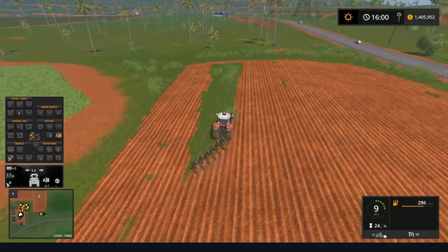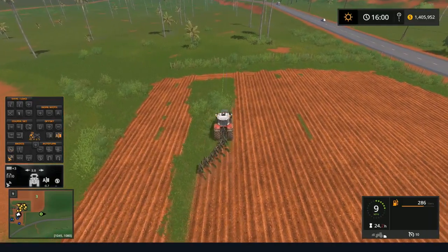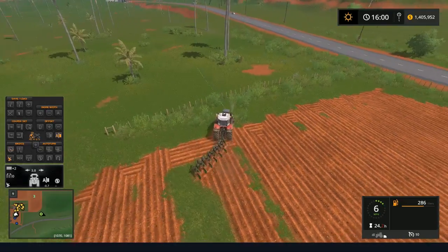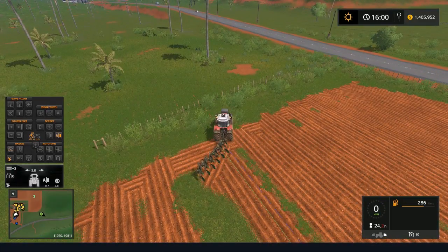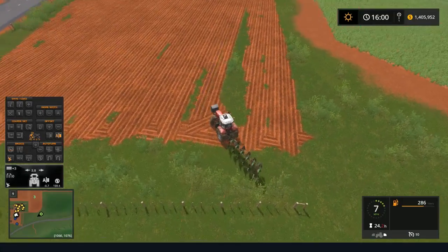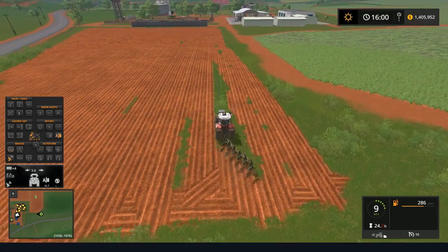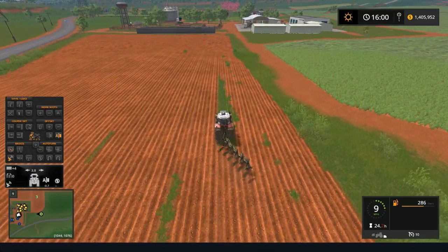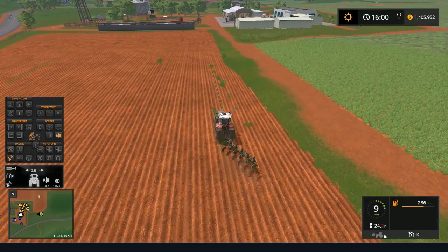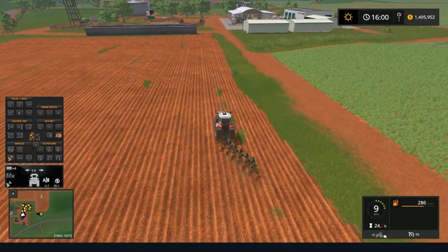Alrighty, so we're back. We're just finishing up some plowing here, and once we're finished, we're going to take out the drill and we're going to plant some wonderful grass seed. So here in the United States, we would be planting something along the lines of alfalfa for our cattle usually. But maybe these guys don't like alfalfa, which is alright because alfalfa is kind of a pain to deal with. It's kind of a sensitive plant, and once the weeds get in there, there's not a whole lot you can do about it besides rip it up and replant it.